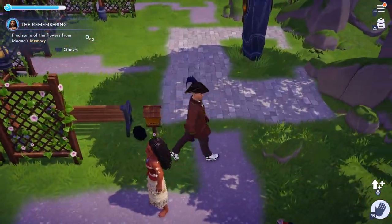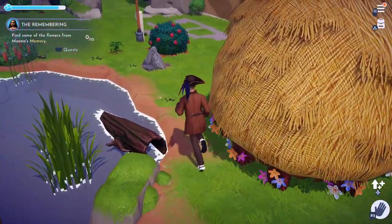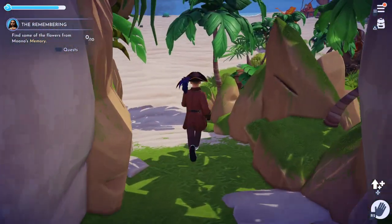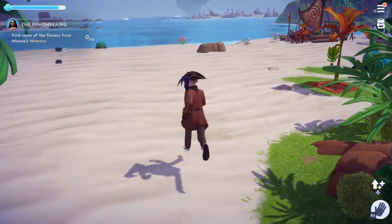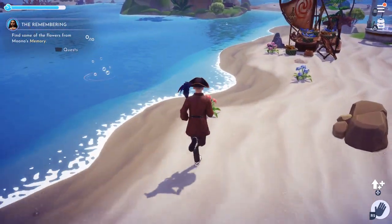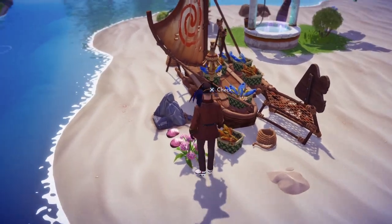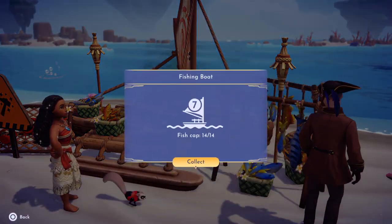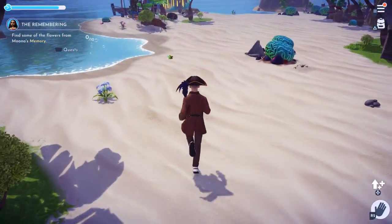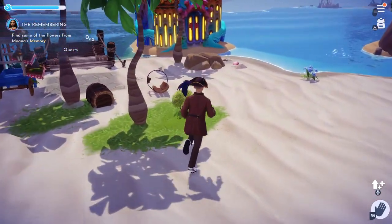Let's go down to the beach and see — these coal things are dropping everywhere. Let's go find a sunflower. Sunflowers — let me clean up this beach a little bit. It would make sense for her to want flowers off the beach, but I guess that's too easy. Oh my god, my inventory is full again.